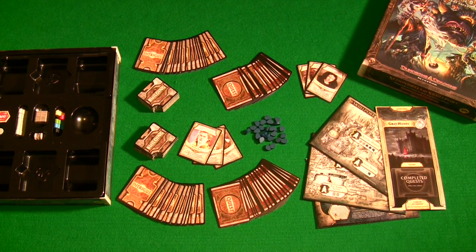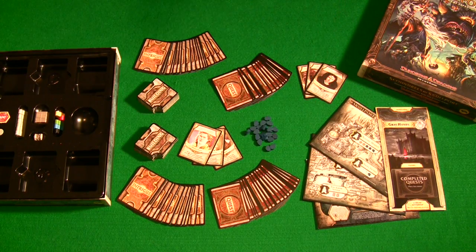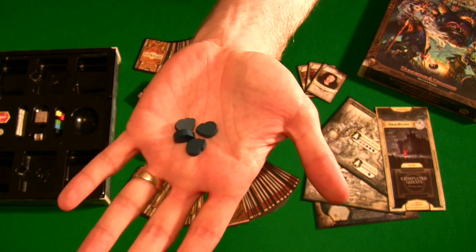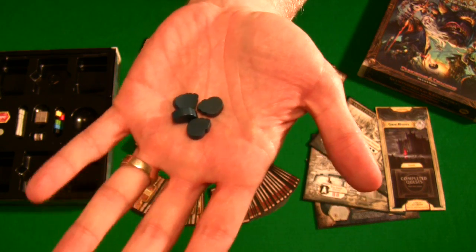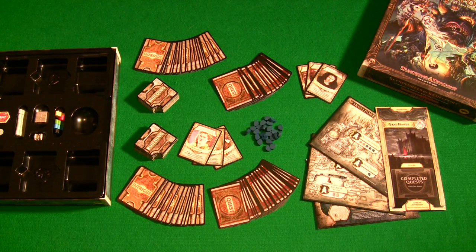The expansion comes with a decent amount of components and you'll notice that the corruption tokens — they've taken an example from the D&D pulls and actually made them to look like skulls, which is a cool little touch. We're not dealing with cubes for the corruption tokens. They're a different color from the base game and they're also shaped like skulls. Nice little touch — good job, Wizards. Hopefully you guys are going to bring out some version of your own D&D pulls for people who haven't been able to buy them.